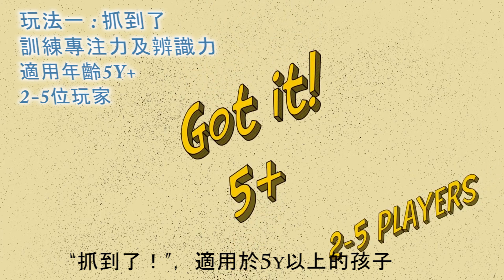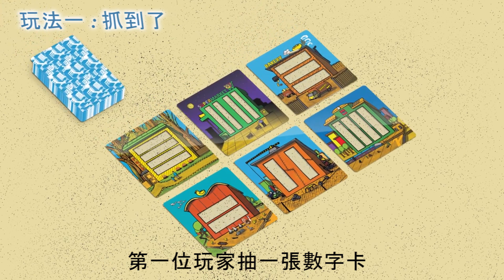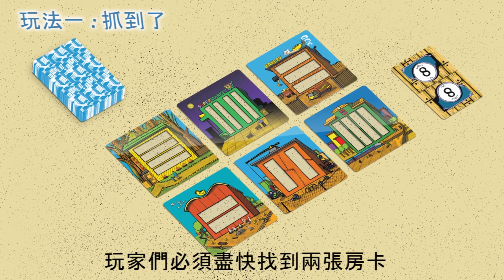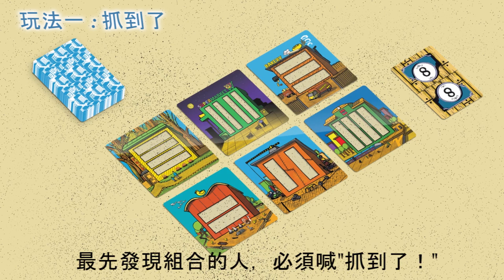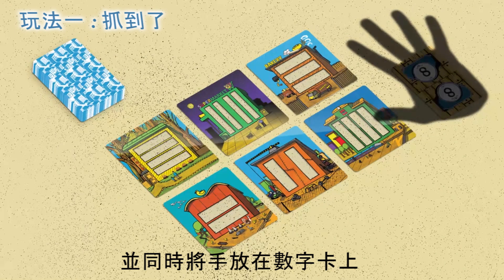The "Got It" version of the game is for children five years and older. There are six house cards on the table. The first player takes a card out of the numbers pile, then the players take turns doing the same. The players try to be the first to find two house cards that would create the needed number when combined. Whoever is the first to see such a combination has to yell "Got it!" and cover the number card with his hand.